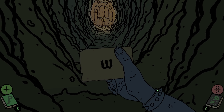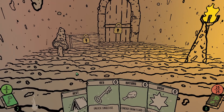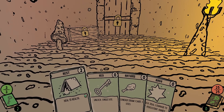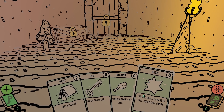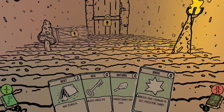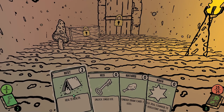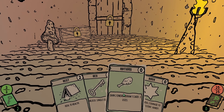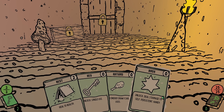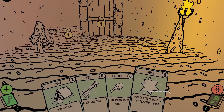I believe we have two decks. We have one dungeon-crawling deck — you can see that right here — and then we also have a combat one. So we're in a room. We've got a torch, mushroom, all that stuff. Heal health — unlock, single use. Gain two energy, draw one card — three uses. Unlock, deal two damage to self — persistent.